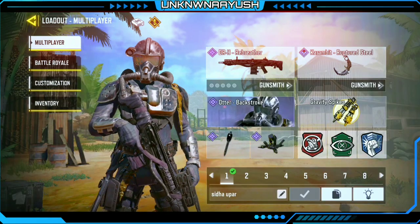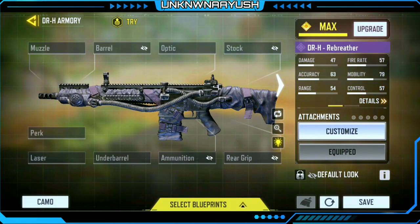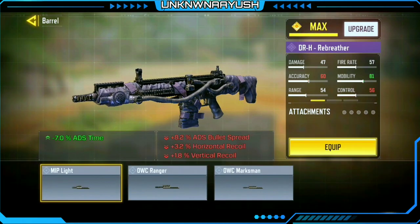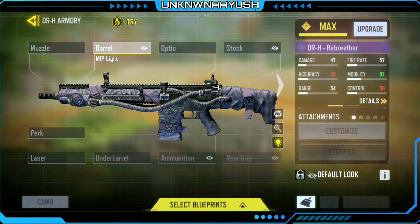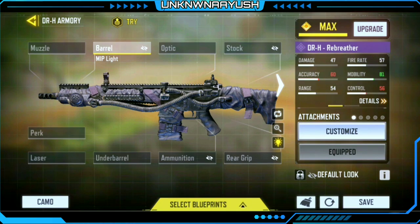This DRH setup is for run-and-gun close range combat. For the first attachment we use MIP Light — it helps with our ADS speed, with a negative effect on bullet spread accuracy, which isn't a big deal as the base stat accuracy on the gun is quite high.